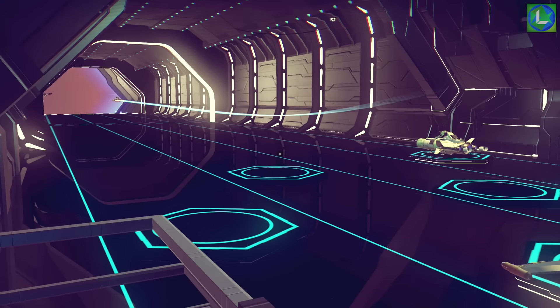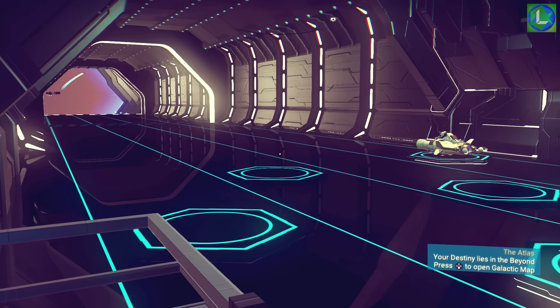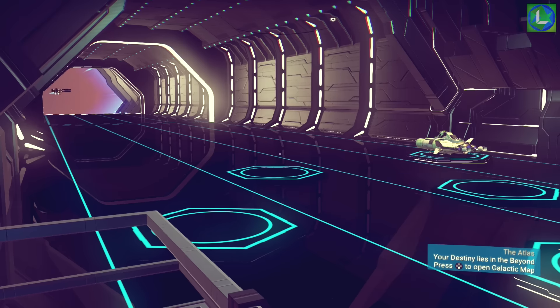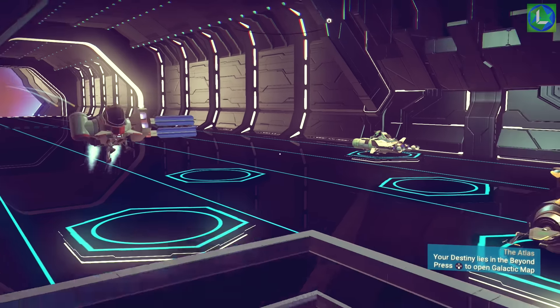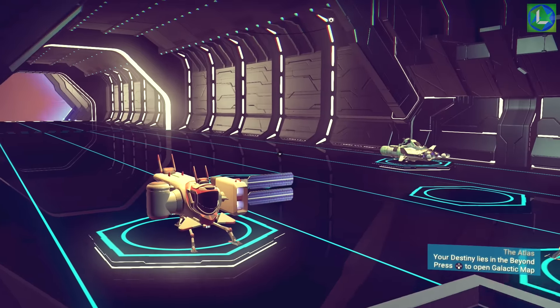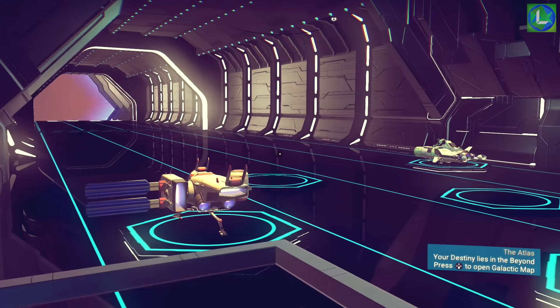Hey guys, it's Luna here, welcome back to another No Man's Sky video. Today we're gonna be talking about trade commodities and how you can get money from trading on outposts on planets, and more importantly and probably easier, on the space stations. What you're gonna do is travel around to loads of different space stations.